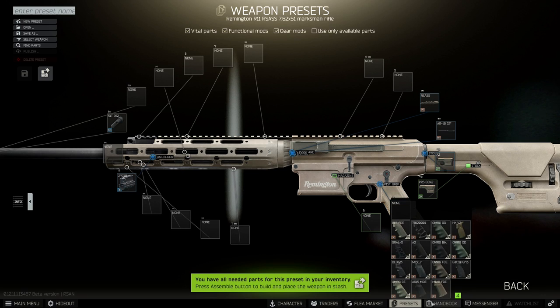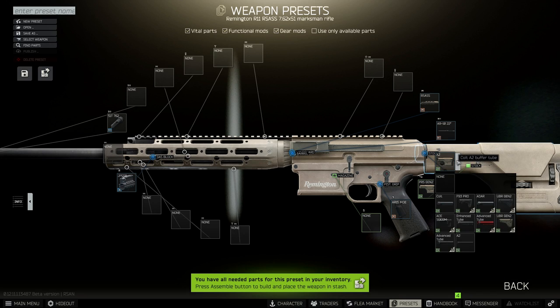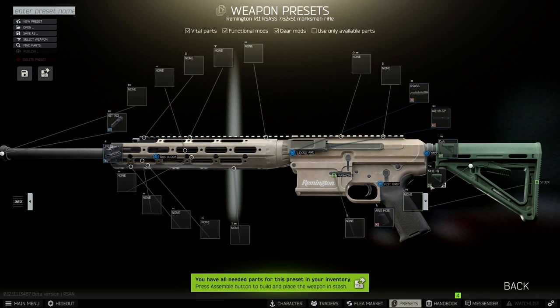For the pistol grip we want to swap it to the AR-15 MOE. Moving up to the stock and the tube, we need to remove them and put in the Colt to begin with, and on top of the Colt tube we want to put the MOE FG. You can also put any of the other colours that are the MOE, but I'm going to go for the FG because it's the one I have.